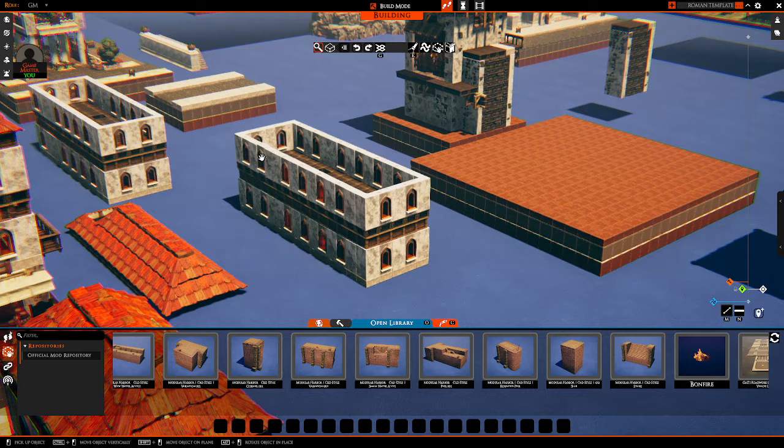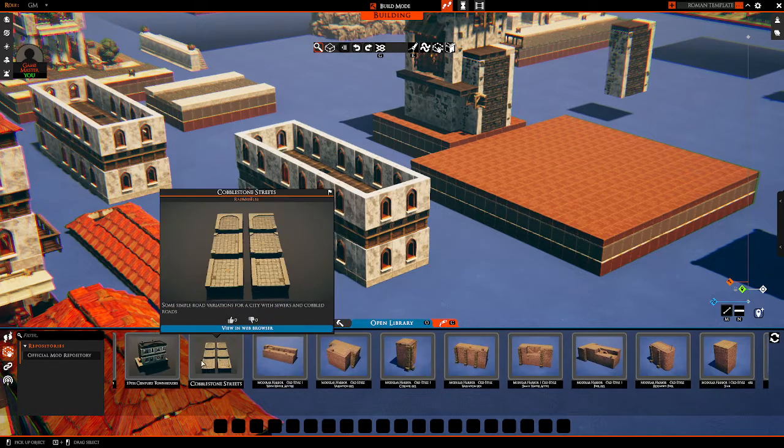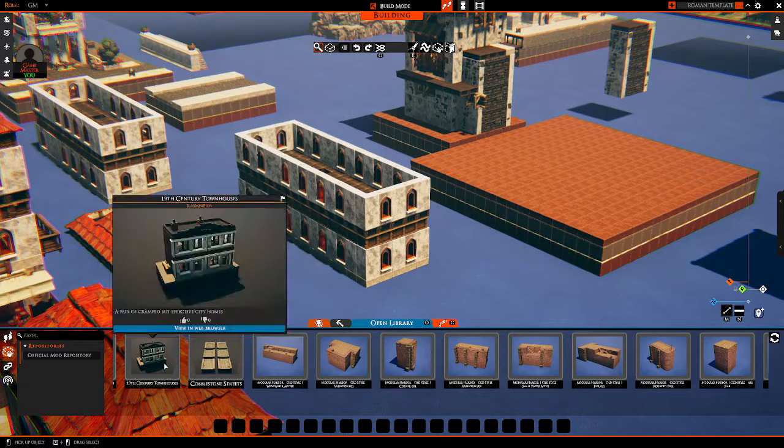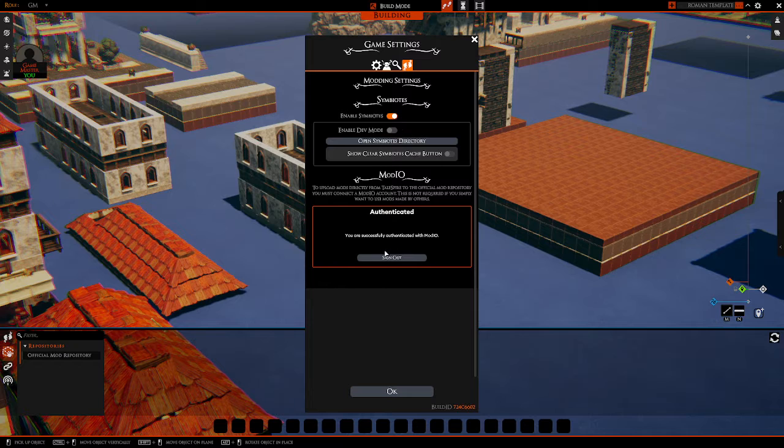I love Tales Tavern, but uploading slabs takes a long time. Whereas now you can really start building crazy things right in Talespire. One tip: in order for this to work and for you to upload these things, you need to enable mod.io. Go into settings and modding, then authenticate with mod.io via your Steam account. It takes a second, it's not hard to do. I think you also have to enable symbiotes, but it's not hard. Definitely worth it.